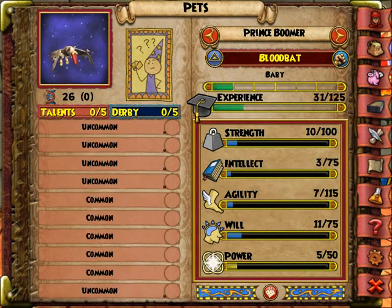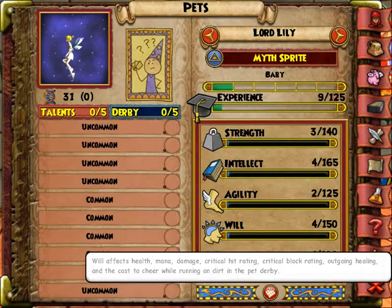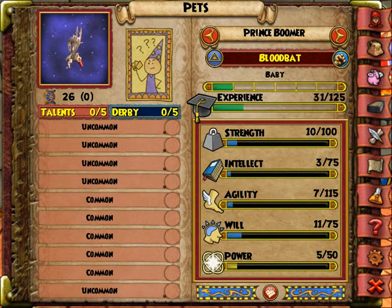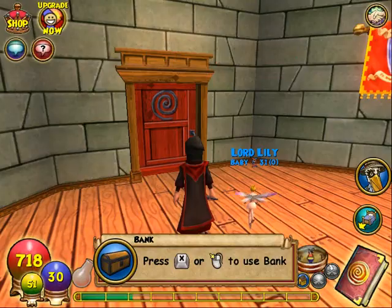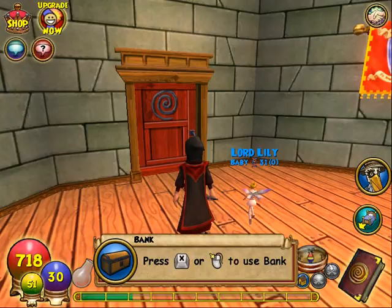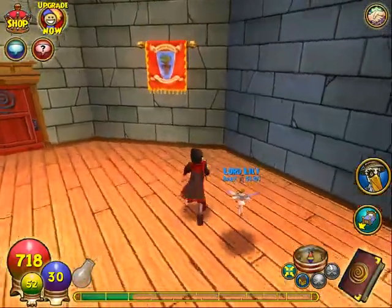That's why I want my fairy with me. How do we do that? Right now you have Prince Boomer — there you go, Lord Lily. Find pet — there's pets. Is there any way to make her the active pet? We figured out how to equip her. There's Lord Lily — you have a fairy pet! Now she's my fairy.